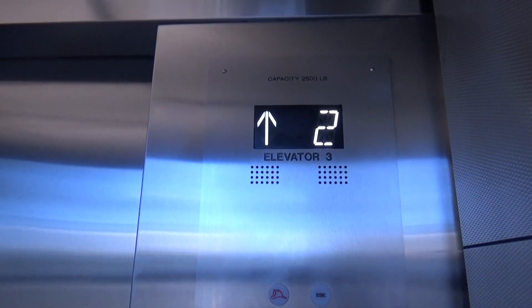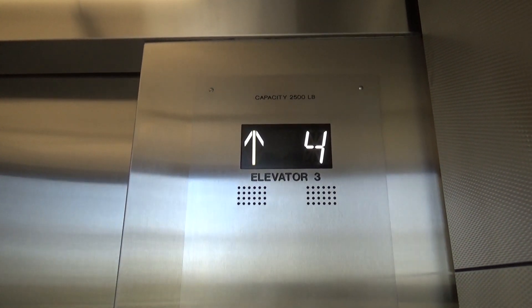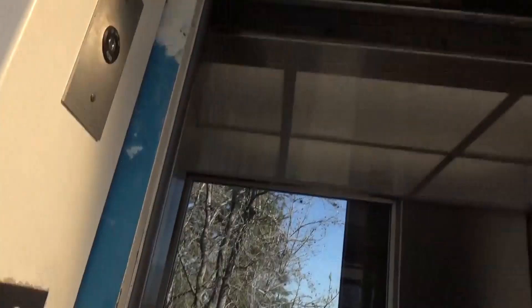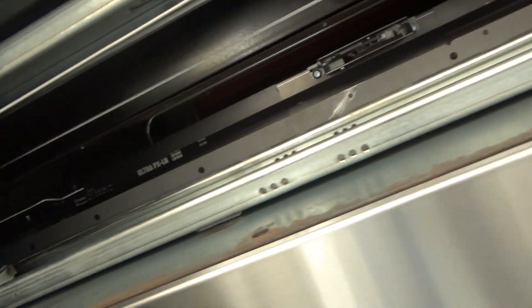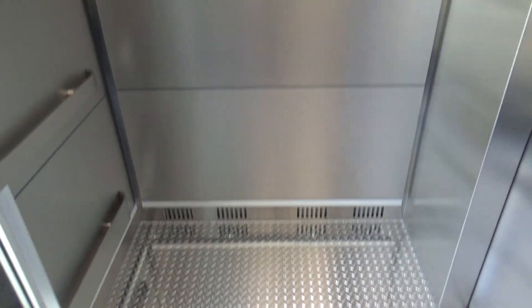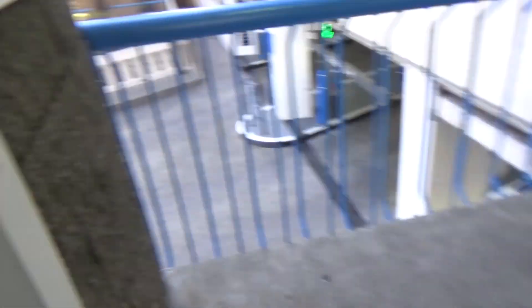Interesting. 6th floor — all new equipment. Look at how nice this cab is now. The light paneling is nice, the COP isn't falling off, new handrails. That leveling has got to be one of the best improvements of this mod.